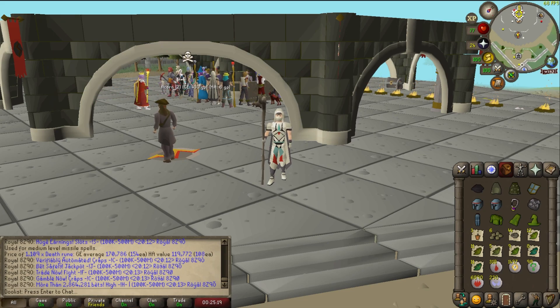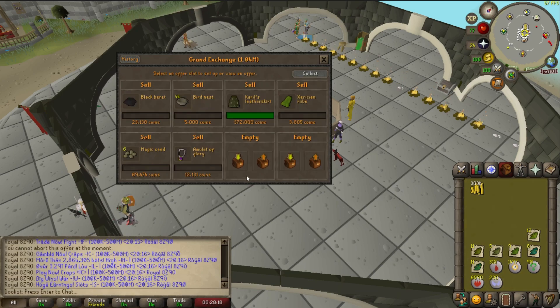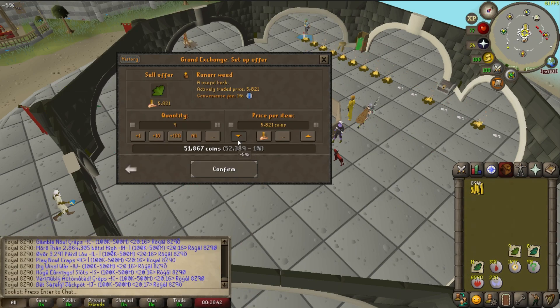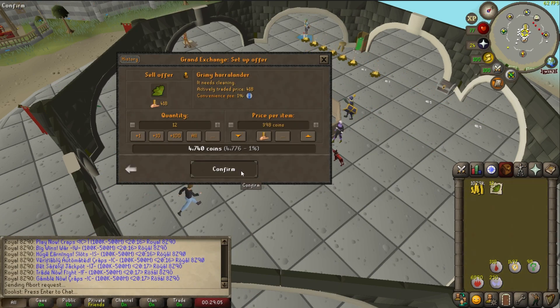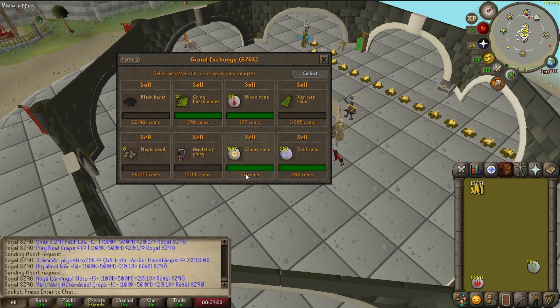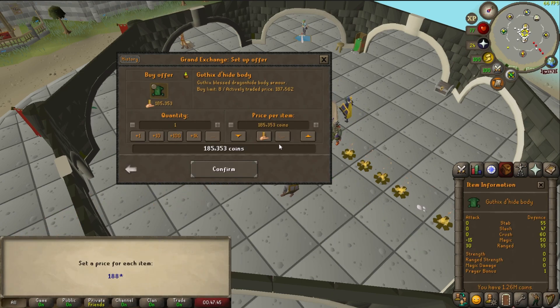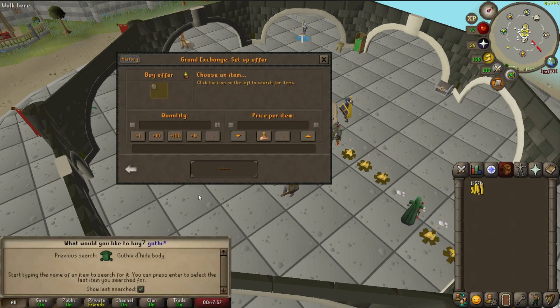Looking through my inventory, I knew it was time that I needed to sell as much as I could. Going through, I clear out most of my herbs, my seeds, some gear, just to clear some room but also to make me some money — around 1.6 mil, which is pretty good. And as it turns out, that is just enough to buy me my God D'hide armor. I chose to go with Guthix because it is the cheapest. Simple enough.